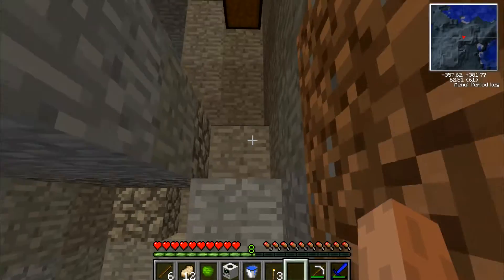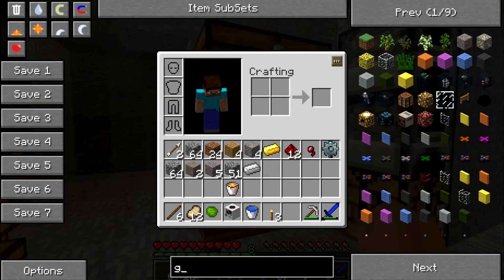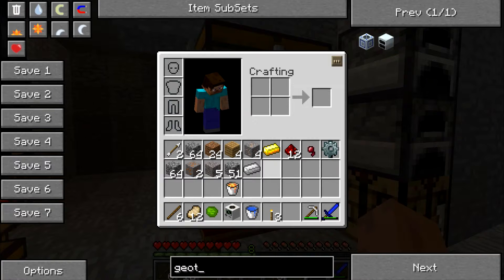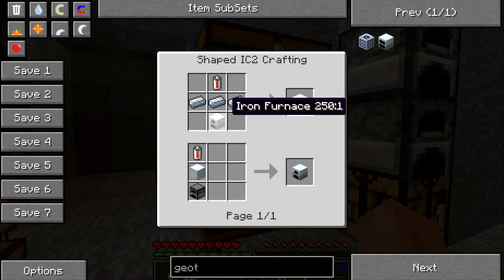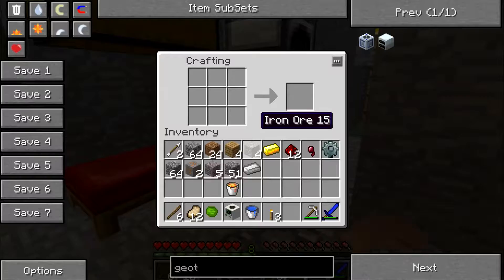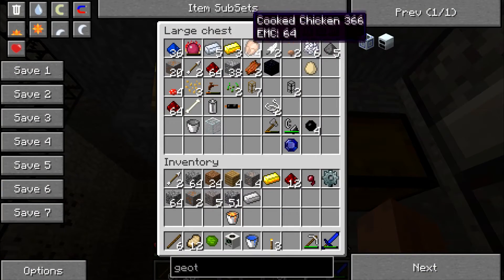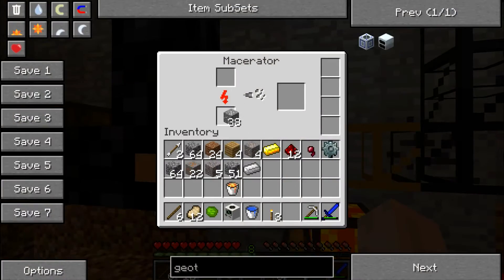So let's go make a geothermal generator. I need a generator, which is a steam block, furnace, and re-battery. I can afford that, probably. Might as well throw all the tin ore in while I'm doing all this, because I need tin.